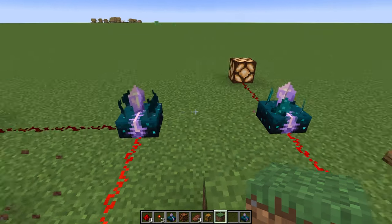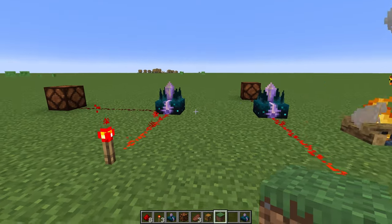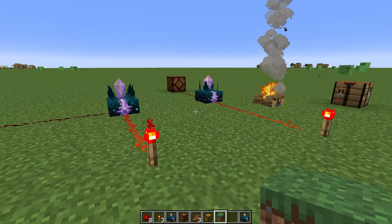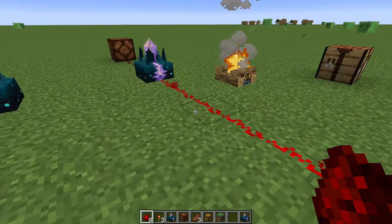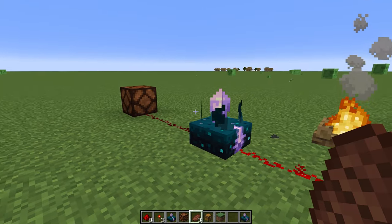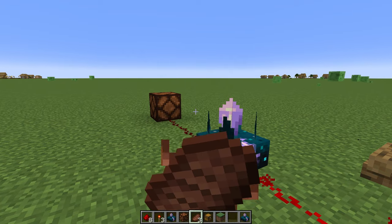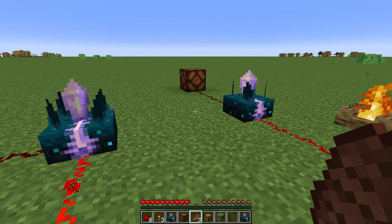There are now categories of what each redstone signal strength does. A strength-3 signal corresponds to placing a block, so placing a block will activate that skulk sensor but not the strength-4 one. A strength-4 signal corresponds to destroying a block, so destroying a block activates that one but not the strength-3 one. This is going to be incredibly useful for redstone contraptions. For example, eating beef is redstone strength 8, so eating or drinking will activate a strength-8 calibrated sensor.